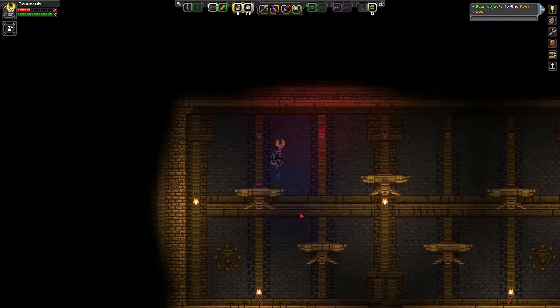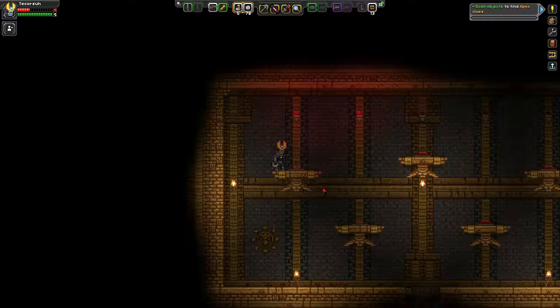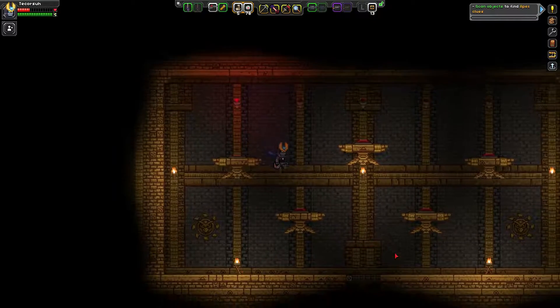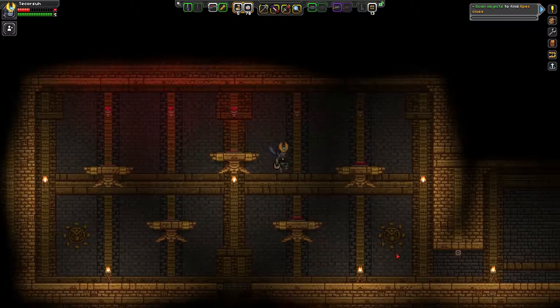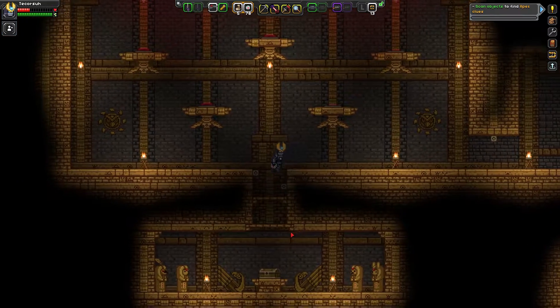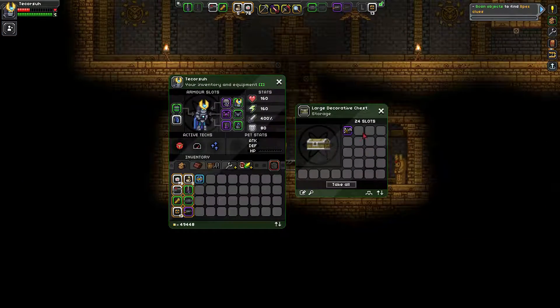So the first cosmetic piece is behind this door down here. What you need to do is turn on all the lamps — just that simple. And then you get the Valkyrie Helm.